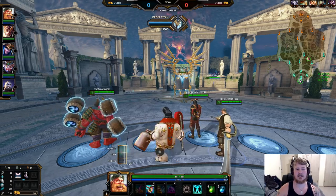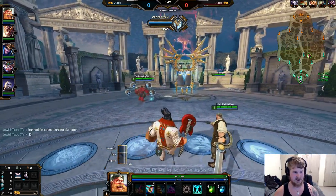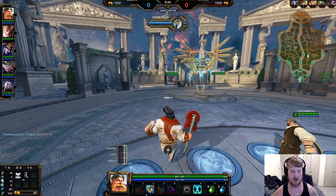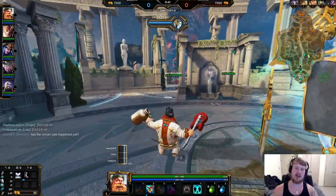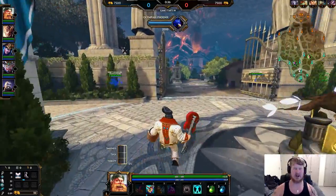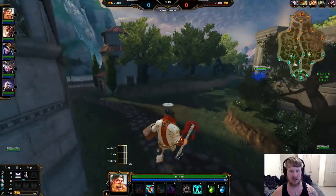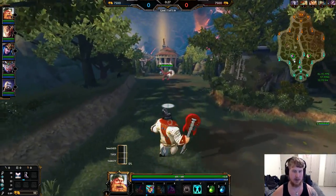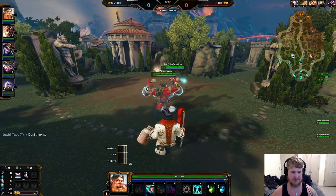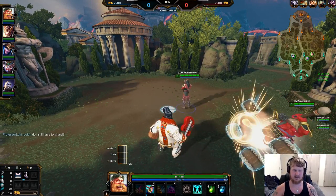Hello everybody, welcome to a Bacchus guide. We've got our standard starting build: Watchers and boots tier one, with our potions set out, saving that 50 gold. Our first active is Shell — Shell is by far the most effective teamfight active throughout the entire game, but especially in the early portions. It's insane how much those protections will help you more than any other active.